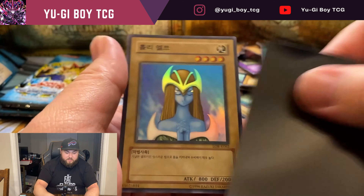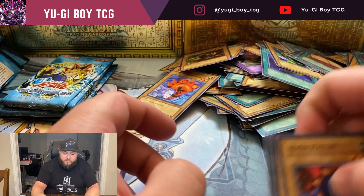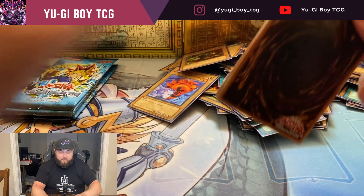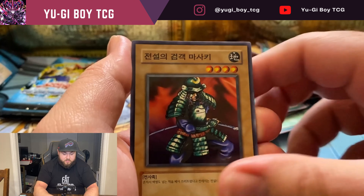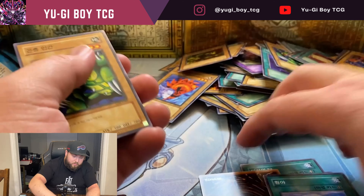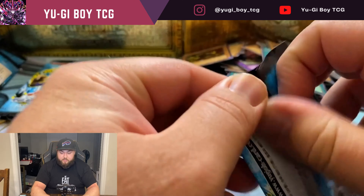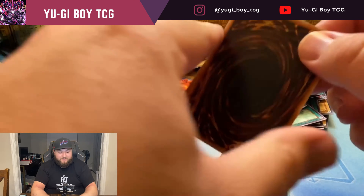I'm not even gonna ask for Blue Eyes — I know it's Hunting for Blue Eyes — skull servant, but we don't honestly... wait, I don't know if it's just a Red Eyes... oh my god, we pulled another secret rare! Trihorn! It's a secret rare box! We pulled another one — that's insane! I mean I'm not upset obviously, we got a secret rare — I just wish it would have been Gaia the Dragon Champion, but I'll take another Trihorn.